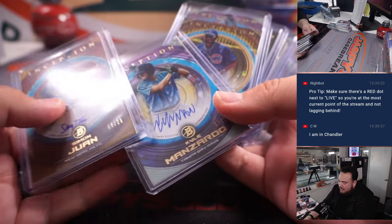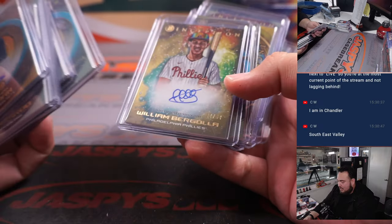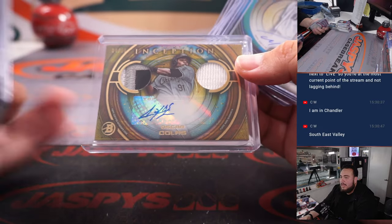All right, there you go guys. So Simone Juan to 25, Manzardo, Jason Santana, Gonzalez, Lonnie White, Borgalo, Max Muncy, Colas — patch autograph to 25, that's nice.